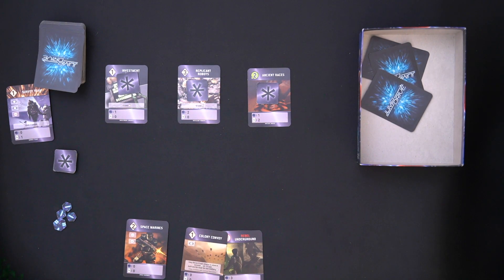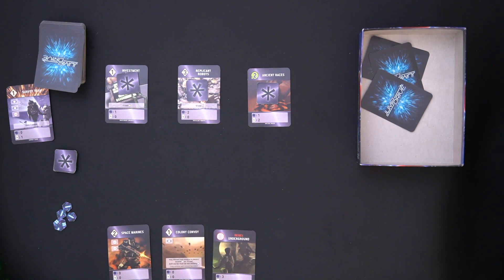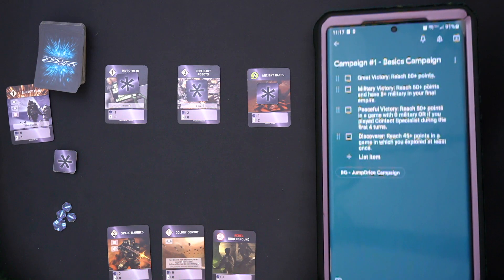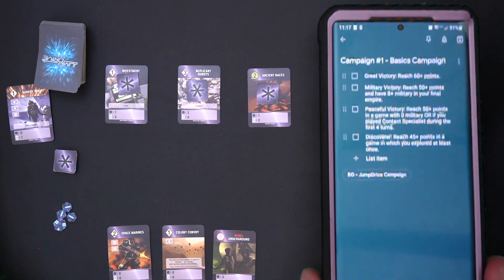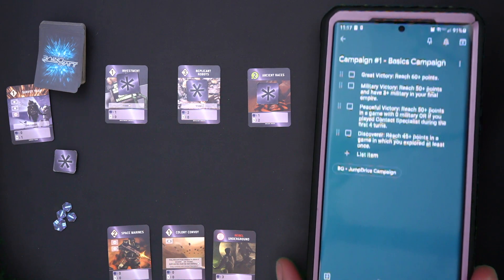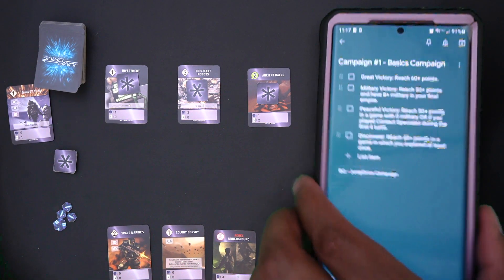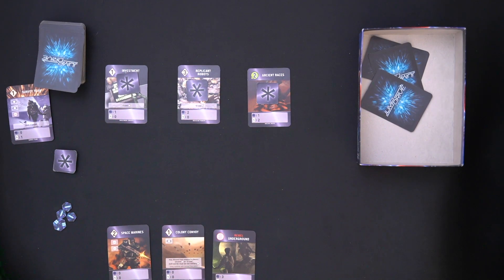I've got four rounds left. My cards aren't doing a whole bunch for me. It's a little bit late to try to go for the Military Victory — I'd need eight total military and the most I can get right now is two, maybe three. My card income is too slow. So I'm going to attempt to go for Discover. I'll use an explore action to draw cards.